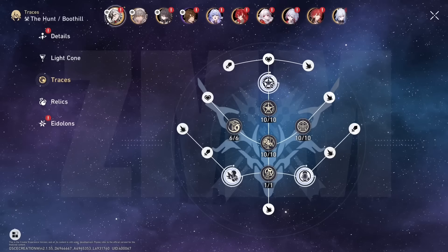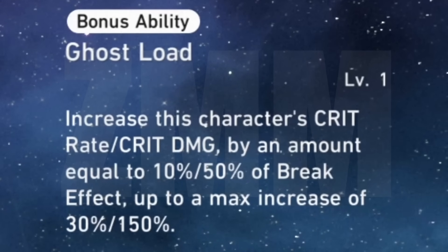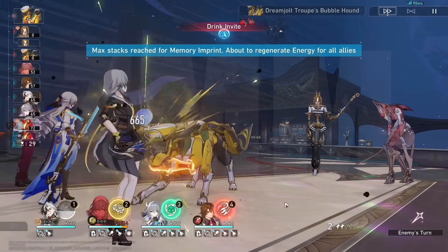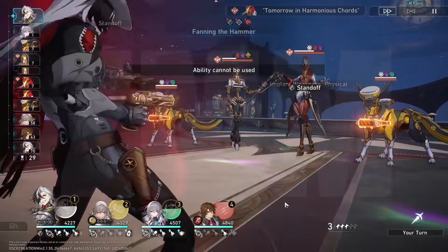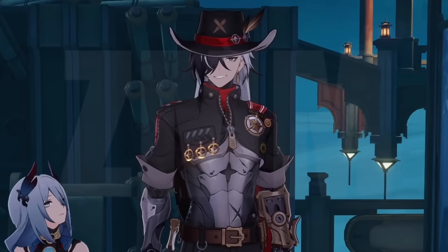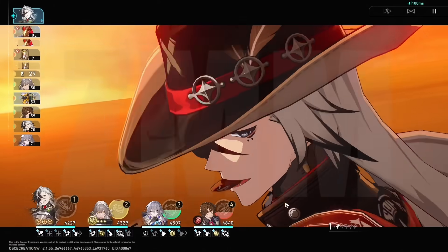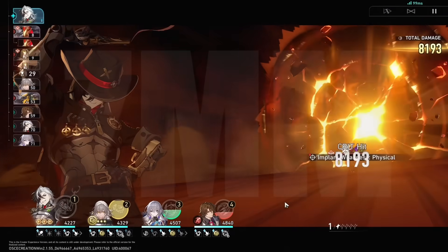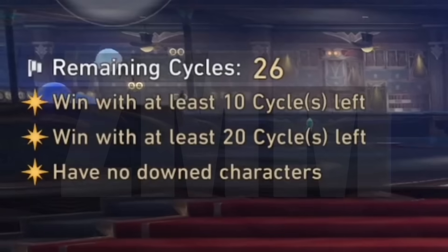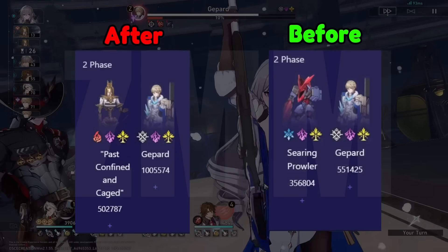Boothill does have a trace that converts his Break damage to Crit Rate and Crit Damage, with 300% Break Effect being the cap. For this tier of investment, since I am using Harmony MC and not Robin, our Enhanced Basic Attack for Boothill will only have 60 Toughness to start, which is 30 short from breaking the dogs in one attack. This is basically a Robin check, unfortunately. Once we get our first Pocket Trickshot stack, it becomes a lot easier to get the second and the third. After optimizing the fight for this level of investment, we were able to get 26 cycles, which isn't bad at all, considering that your party now has 1,000,000 HP versus 500,000 from before.